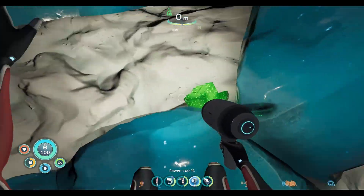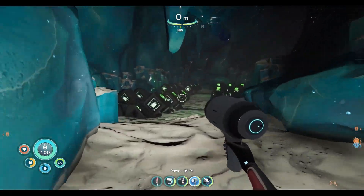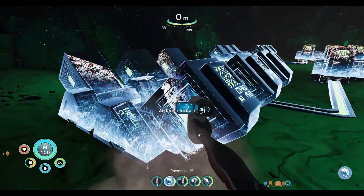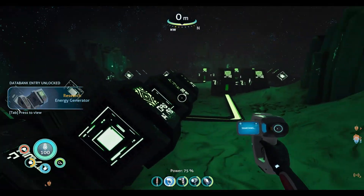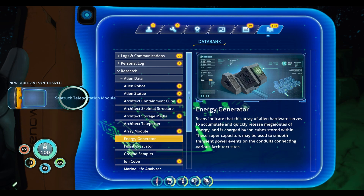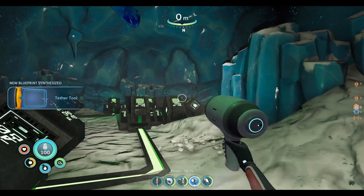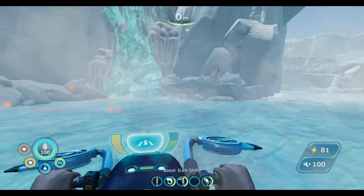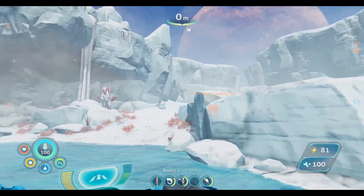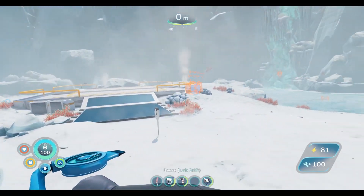Right off the rip I see an ion cube. We'll have to pick that up here in a moment. We got a teleportation module for the sea truck. A tether tool - I'm not sure what the tether tool's about. Alan not gonna chime in? Even here with the frozen waterfall, that would be a really cool place for a base. We're right here beside the lab, and it wouldn't be that far out of our way.